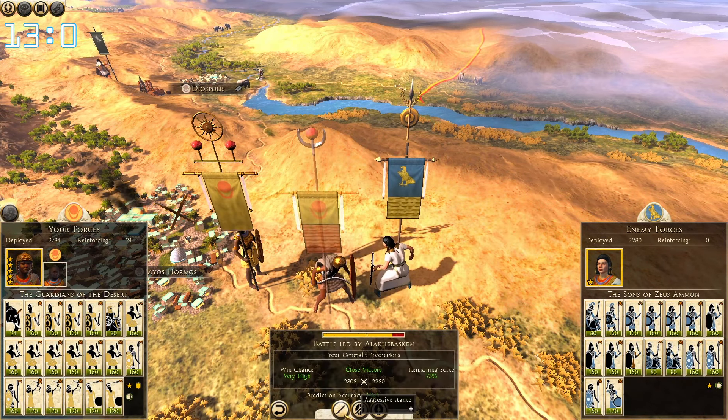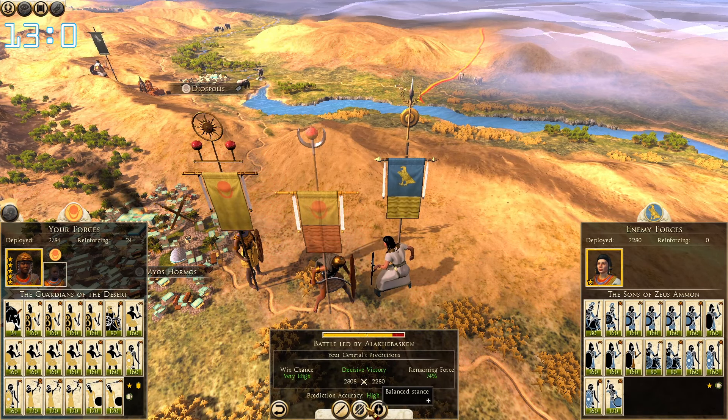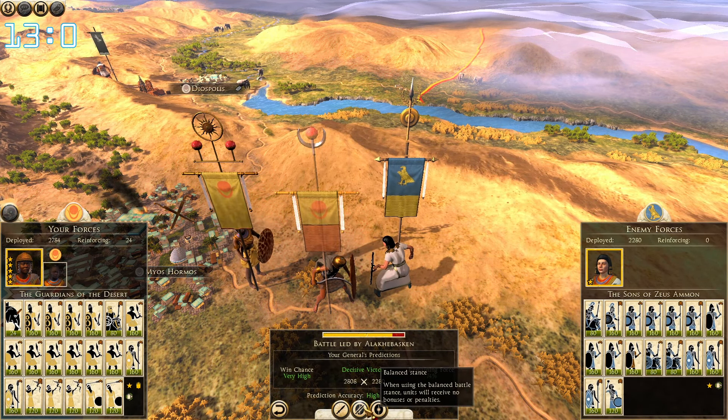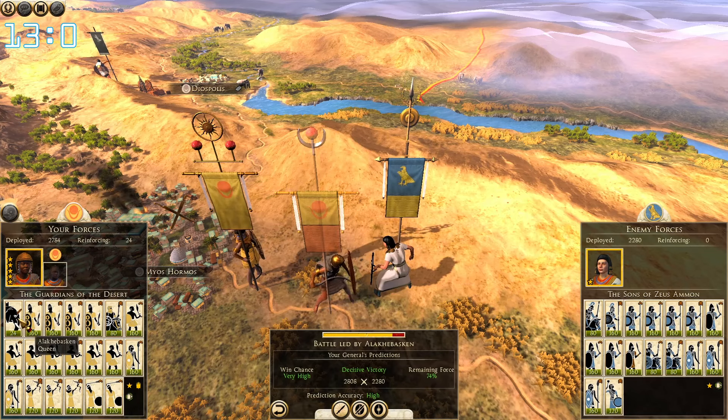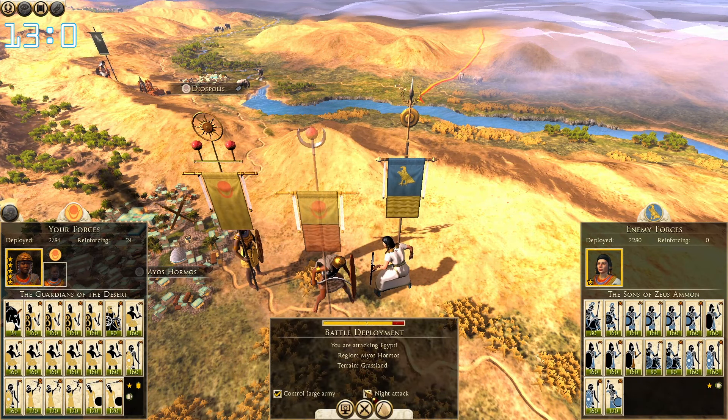Odds are in our favor, perhaps because we have 500 men more and double elephants. We can get victory with 74 remaining, but we know very well the elephants will get obliterated and so will our desert cavalry, so we're going to fight this one manually instead.